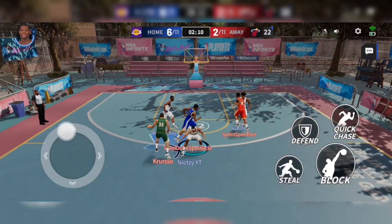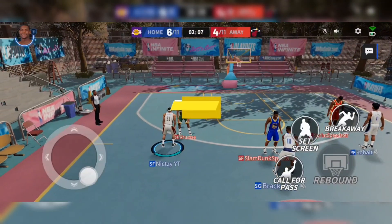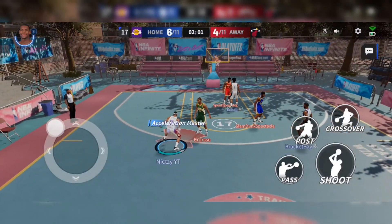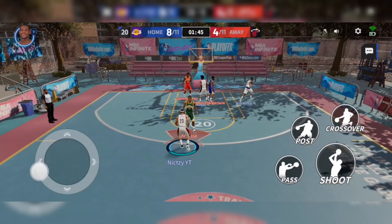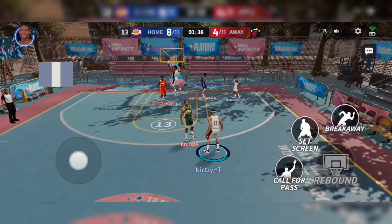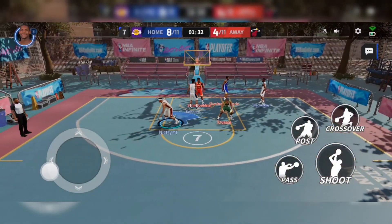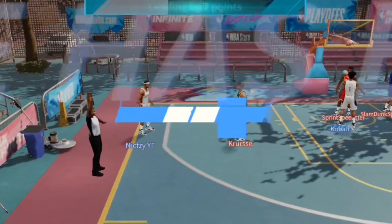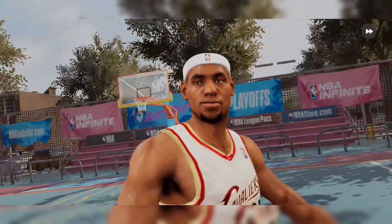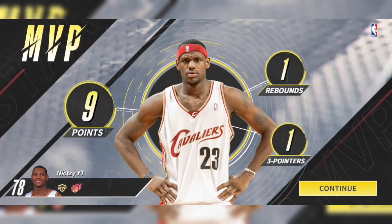I'll be honest — since the last time I played, the graphics are a lot better. Not drastically different but there's a noticeable difference, and this isn't even on max graphic settings yet. The animations and movements feel a lot faster and more natural than in beta, where even a simple dribble felt really slow. This time the buttons are responsive and player movements are much quicker. Just like that we won the game and we're the MVP — LeBron James.